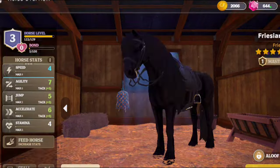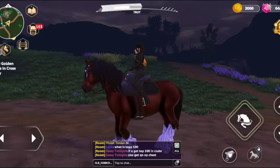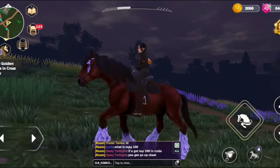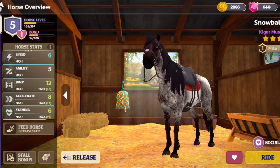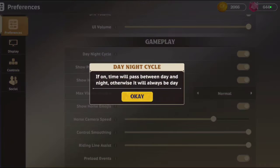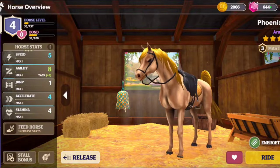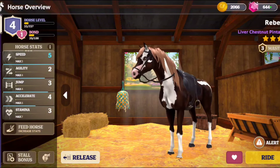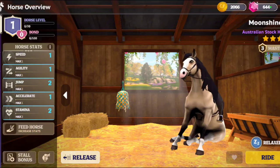I like the Friesian — it's really pretty. Then another horse I got is this Shire, which is really pretty too. I love all the shading on it and it's a very interesting color — I don't have any other horses this color, and it's my first Shire. I also got this Kiger Mustang — it's called Snowball — which is really pretty. I need to change the time of day because it's dark. It's my first Kiger Mustang. These two are new as well, though I don't remember if I made a video on them.